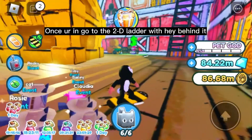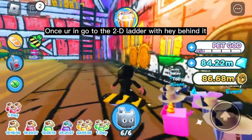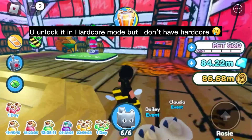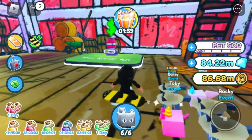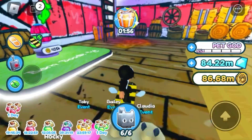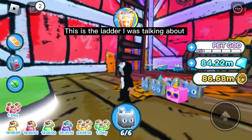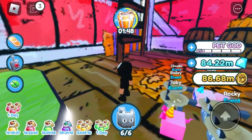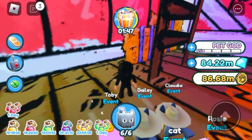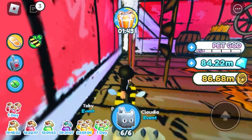Once inside, go to the 2D ladder with hay behind it. You unlock it in Hardcore mode, but I don't have Hardcore. This is the ladder I was talking about. It would be behind here, but obviously in Hardcore mode.